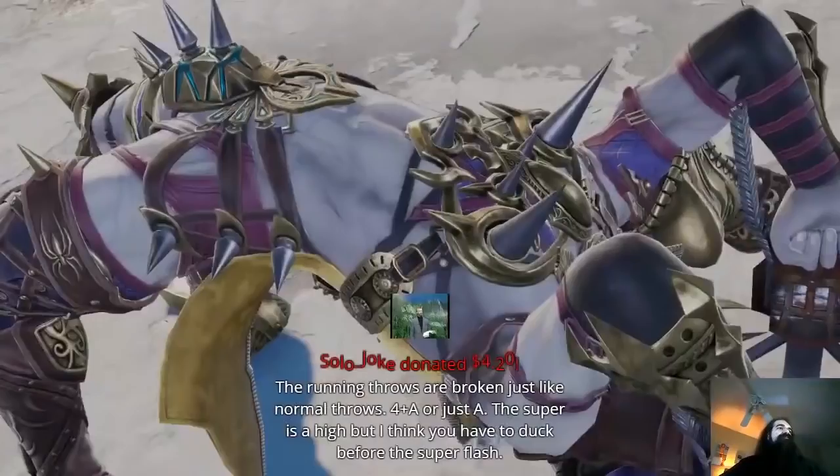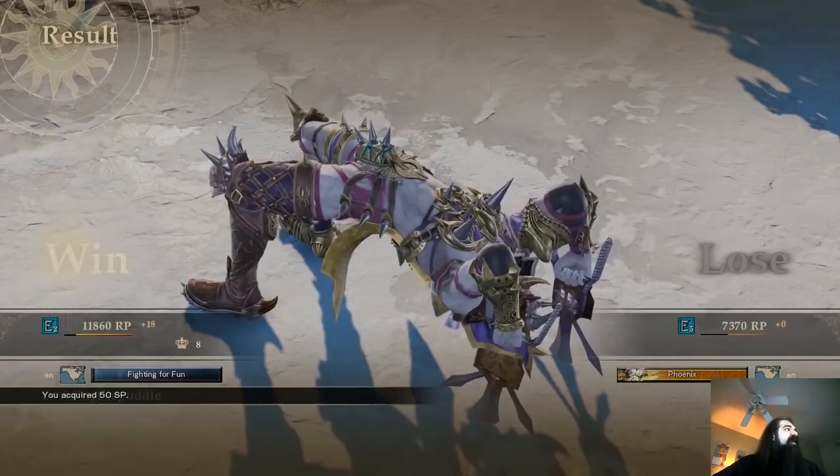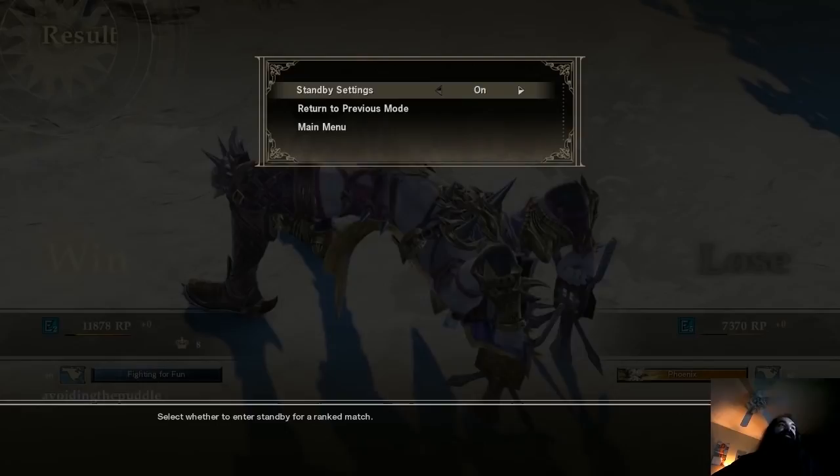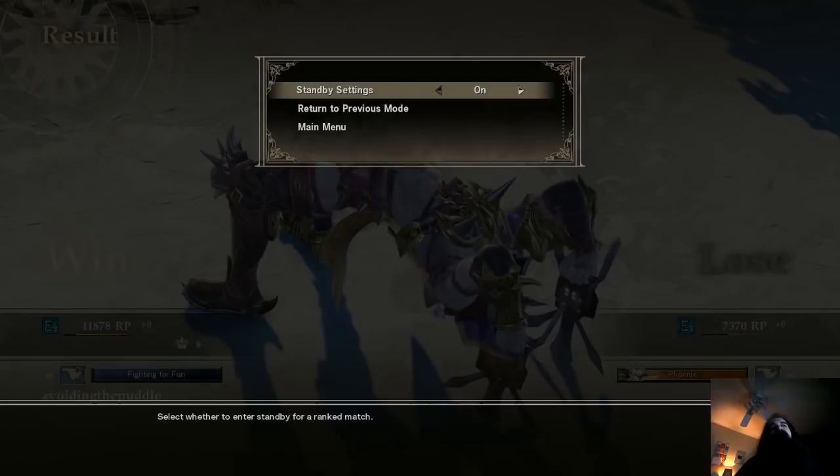The running throws are broken just like normal throws — four plus A, or just hey hey. Super is a high, but I think you have to duck before the super flash. Damn. This is a very rare pokemon around here — an informative and helpful message that came along with a donation. You hear that, chat? The running throws are broken just like normal throws, probably have a smaller window, which is my guess. That's pretty common in this game. So it's a regular break or a back break.